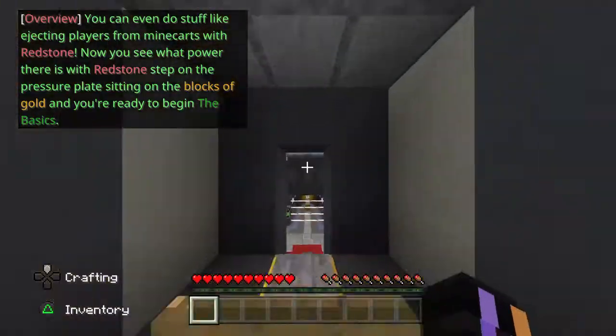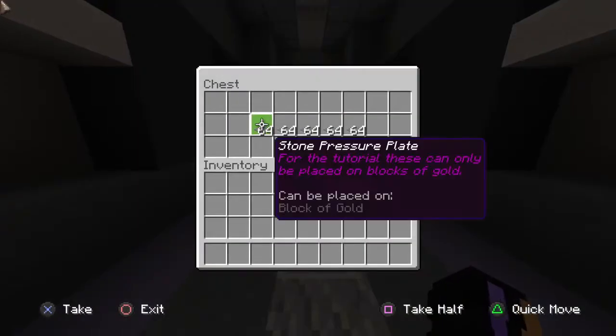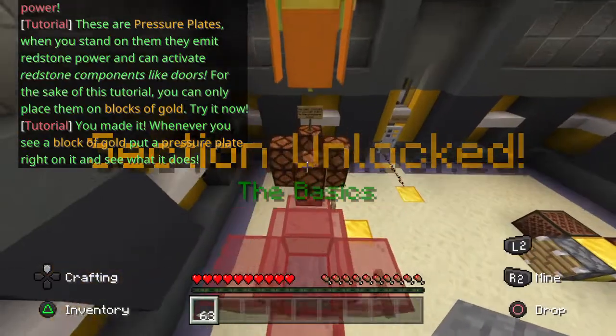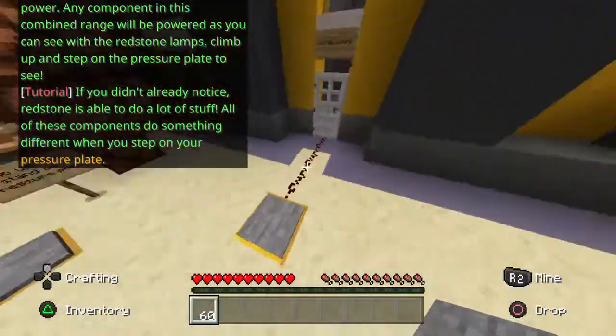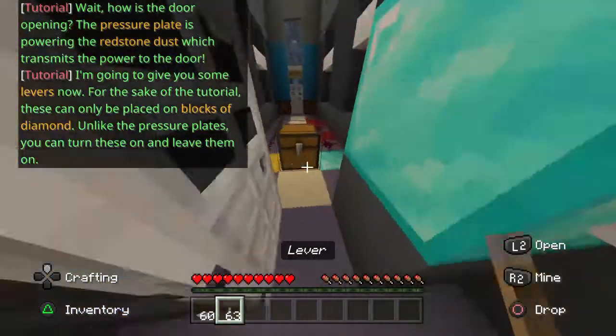You can even do stuff like ejecting players from minecarts using Redstone. Now you can see what power Redstone has. Step on the pressure plate, and in the main area, you'll see a block of gold. Put a pressure plate right on them to see what it is. Pressure plates power components. Redstone is able to do a lot of stuff — all of these components do some sort of different thing.